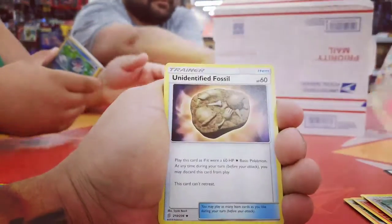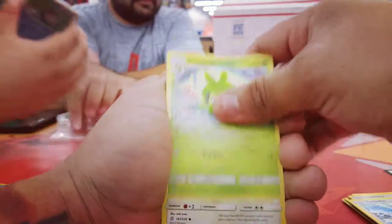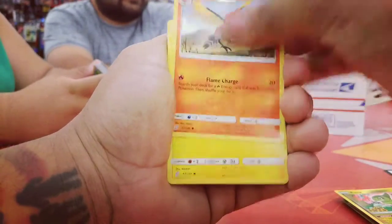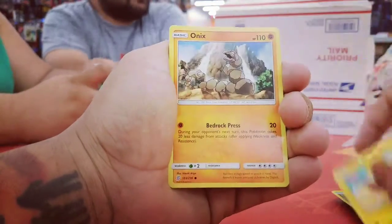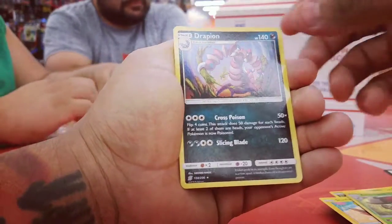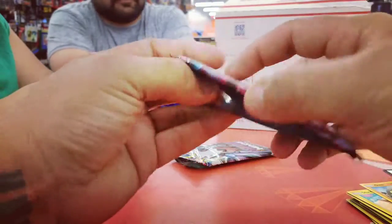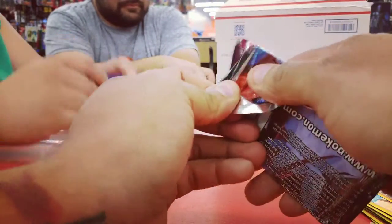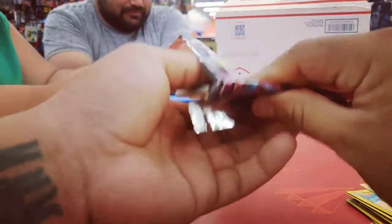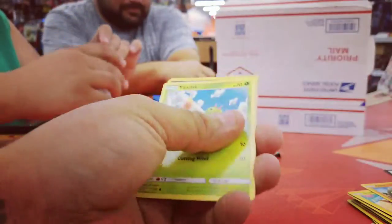We got some fire energy, Unidentified Fossil, Tornadus, Swadloon, Cofagrigus, Fletchinder, Stunfisk, Onix, Umbreon, and Drapion — non-holo. So far we haven't had any luck with these packs coming from the mystery boxes, but you can always keep counting on some nice pack magic.